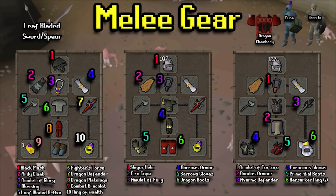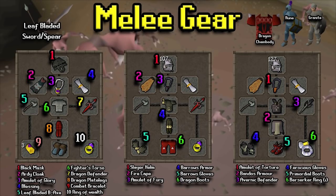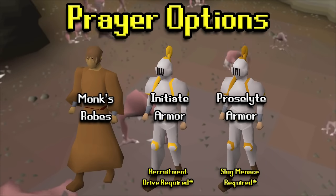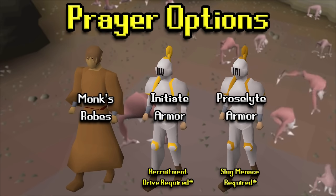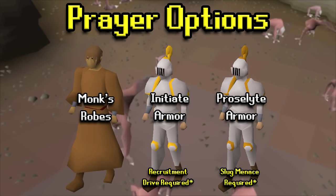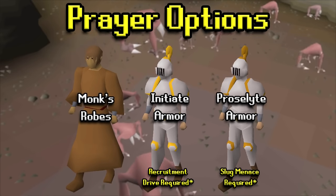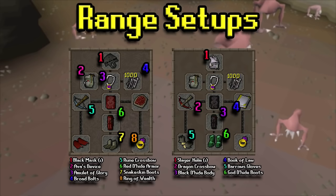For other gear options if you're a lower or med level player: the dragon chainbody is a nice plate body option that's a bit more defensive, or you can switch to rune or granite depending on your money and defense levels. For anyone not feeling a defensive setup, prayer options include monk's robes, initiate, or proselyte — proselyte being the best and monk's robes being the worst. Personally I wouldn't recommend it, but if you're a low level getting shredded it's an option.